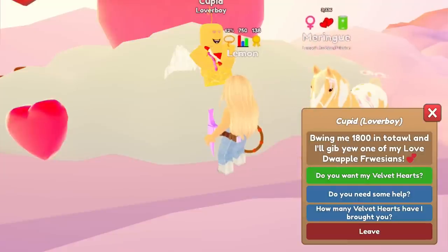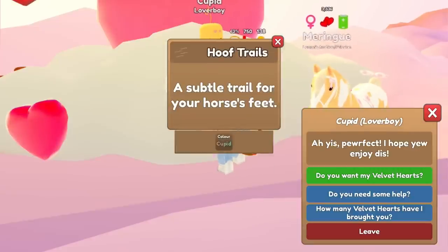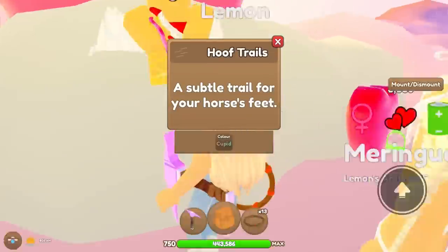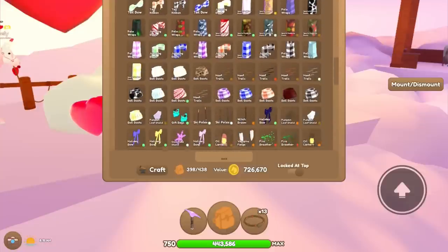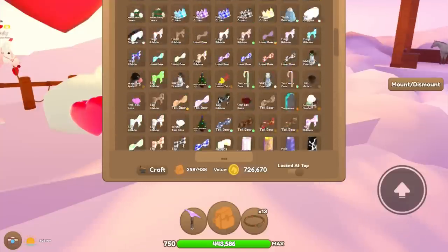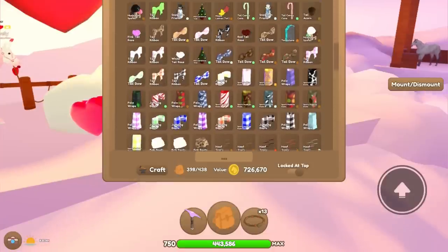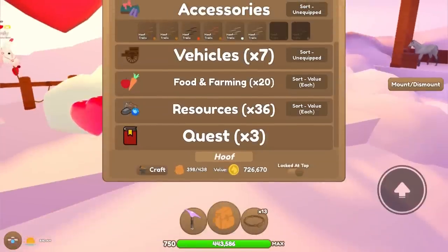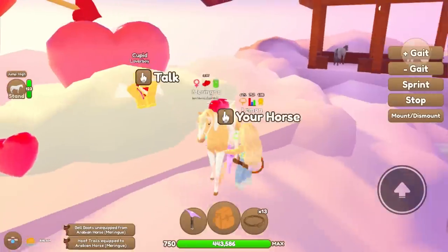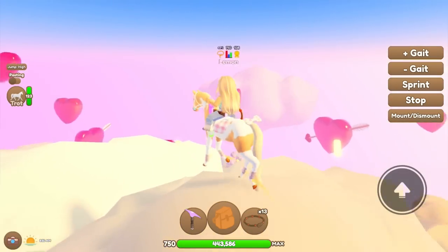Let's give him some of my velvet hearts. Does angel baby magic? We got these cute hoof trails! Cupid color — so the colors for Cupid are pink and blue. I can never find anything in my inventory, but there is now a search bar so you can search for things. There we go — here are our hoof trails. Let's go ahead and equip those and see what they look like on Meringue. Those are very, very pretty.